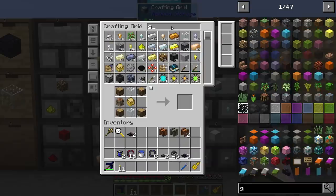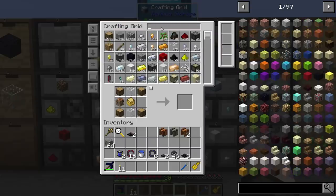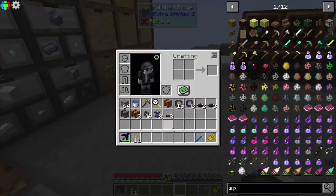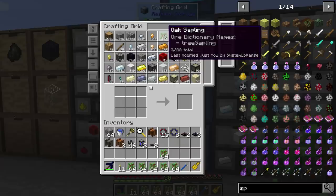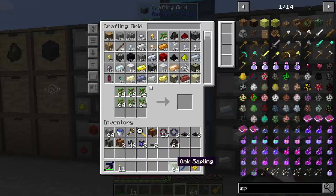Obviously we'll need gravel, and we have to make some compost as well. Let's grab saplings — I'll grab like nine stacks so we can make a whole bunch all at once and not have to worry about it.